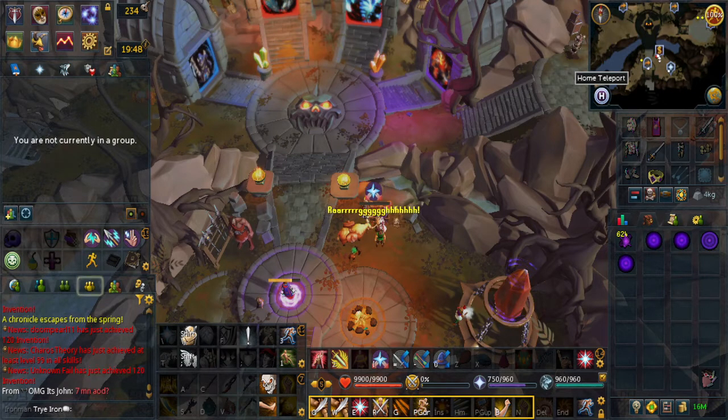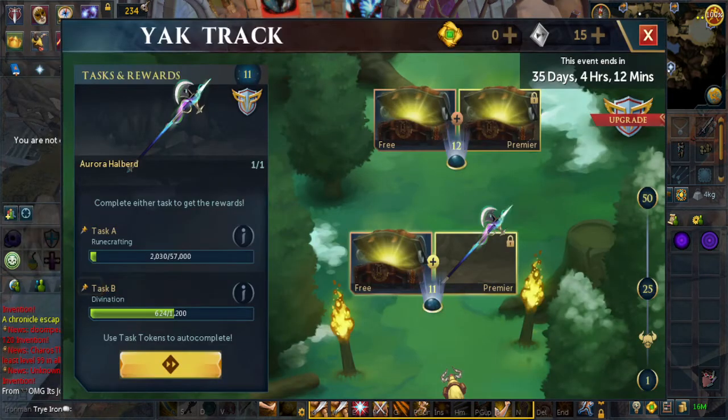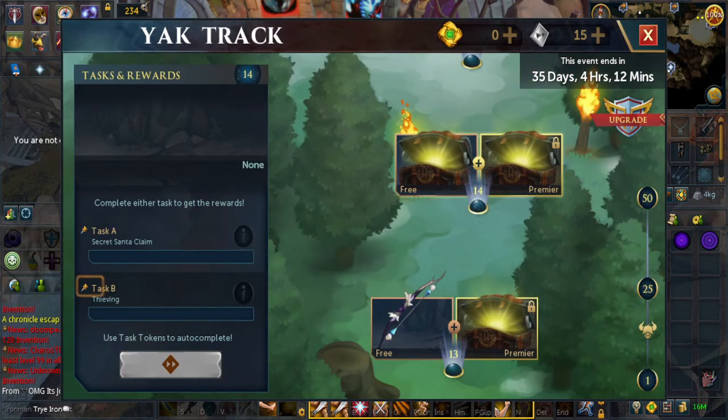Task 14 is the Secret Santa Claim or Thieving. Depending on whether two hours have passed since task 7, you can claim the item from the bear using the GP you deposited. If not enough time has passed, you may need to do Thieving instead, which is safe cracking and will probably take around 20 to 30 minutes.